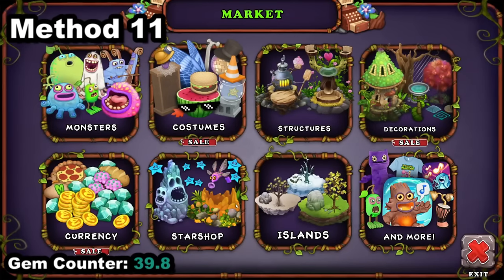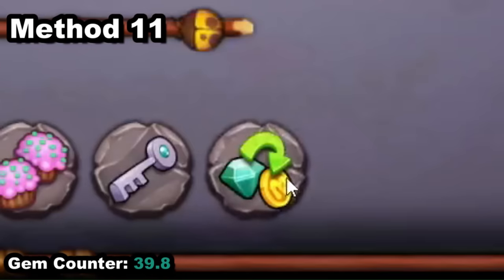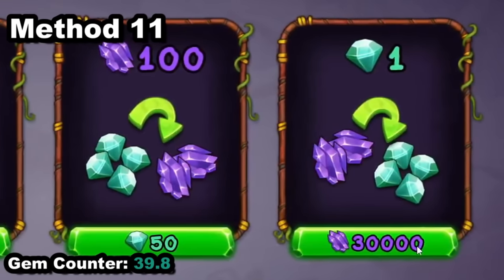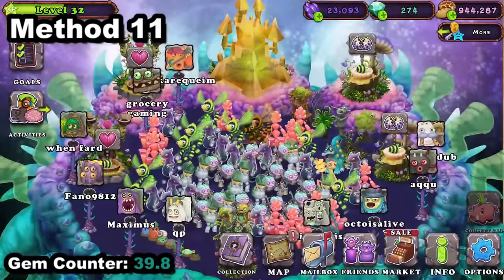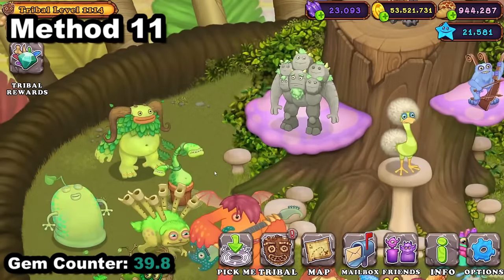My next point's not really worth it, but if you can't find a good tribe, there's an exception. Go into Currency and there's an exchange button — you can exchange 30,000 shards for one gem. I only make about 30,000 shards a day, so personally I don't think it's worth it since I could just spend that on leveling up my Tribal Island monster.